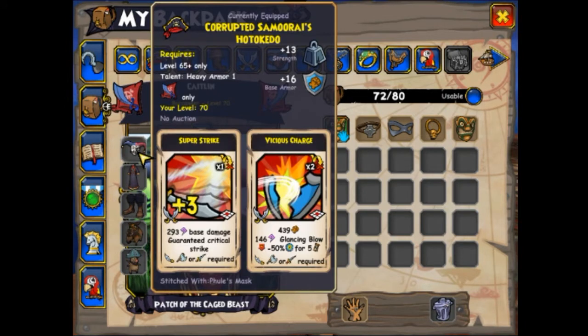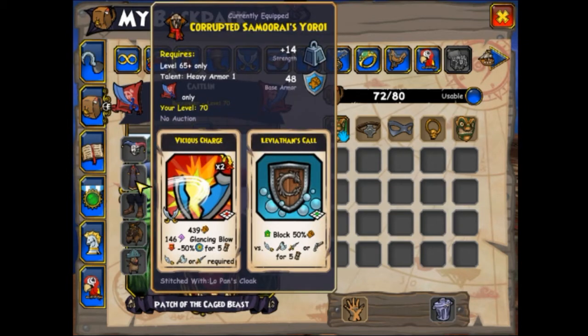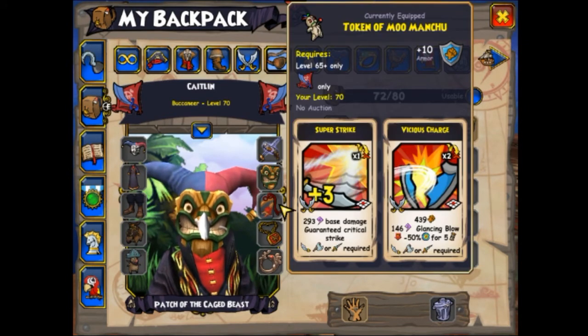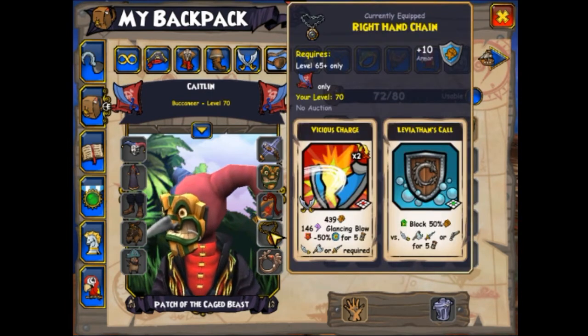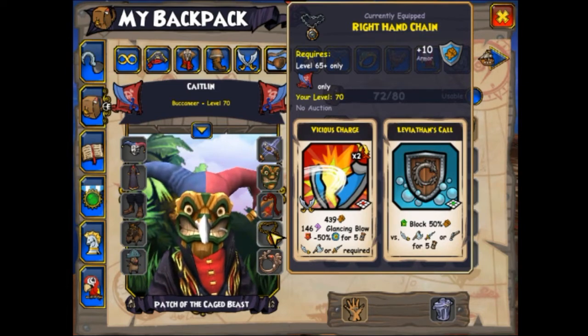For the hat, it has to give Super Strike and Vicious Charge. For the coat, it has to give Vicious Charge and Leviathan's Call. For the totem, it has to give Super Strike and Vicious Charge. And for the charm, it has to give Vicious Charge and Leviathan's Call.